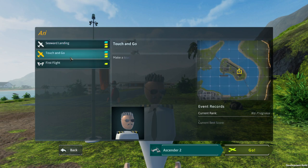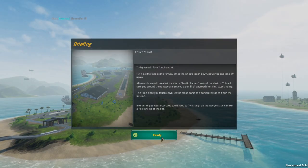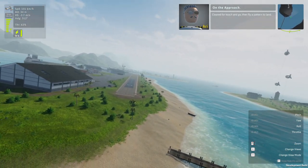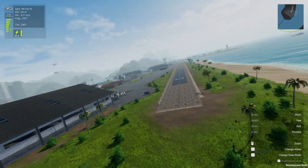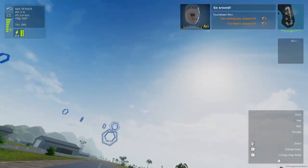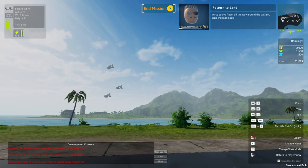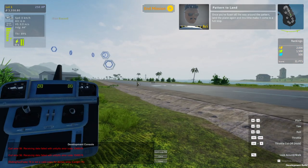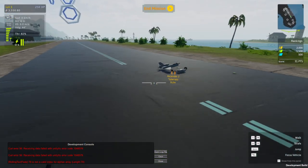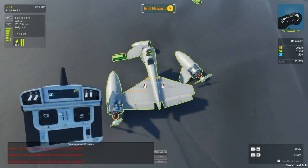Land on the pier by the beach — that was more difficult than I thought. Let's just do the traffic pattern one. Apparently I landed, but I can't take off again. Looks like I broke stuff. I can't fix it while I'm in the middle of the mission.